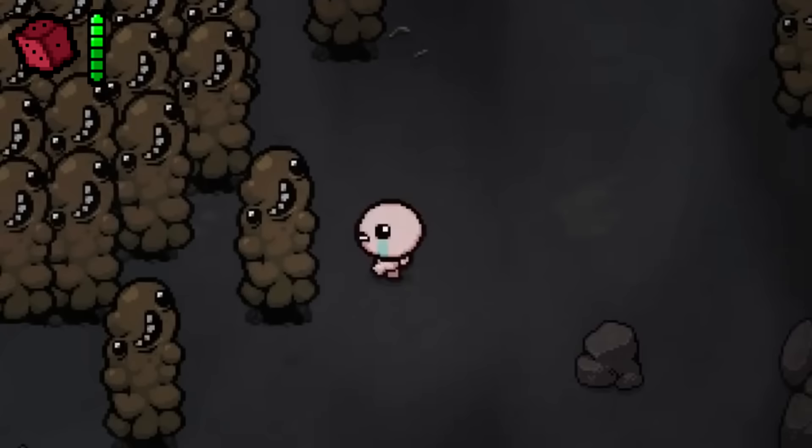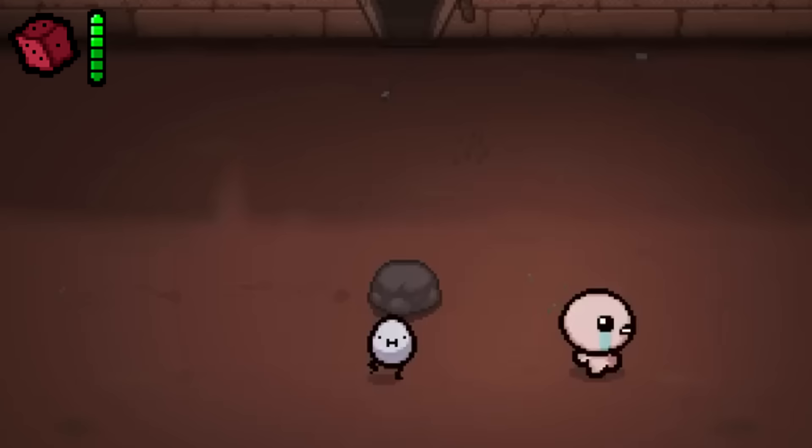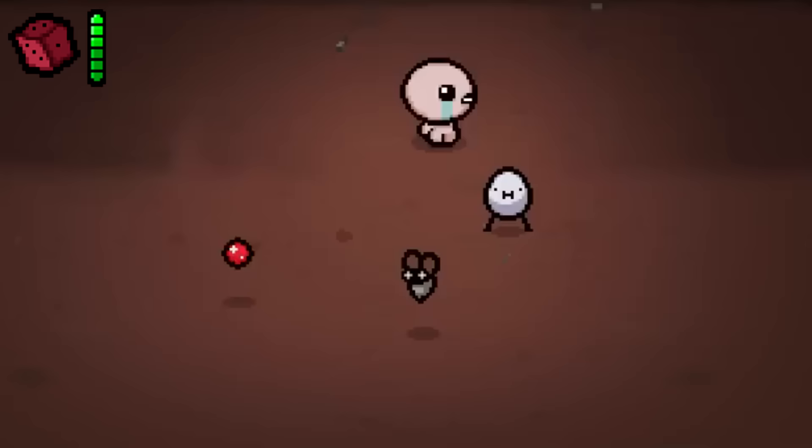Greg the Egg is a familiar from Fiendfolio — and also available as a standalone mod — that walks around the room and occasionally rewards Isaac upon completing a room. Greg will also block enemy shots, and if he takes enough hits, he will crack open and drop a random familiar item.